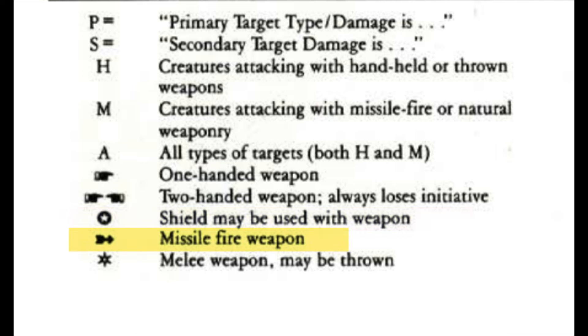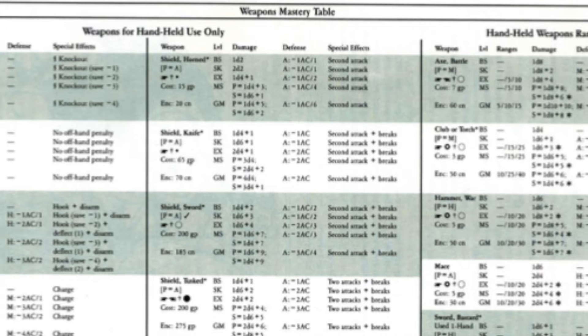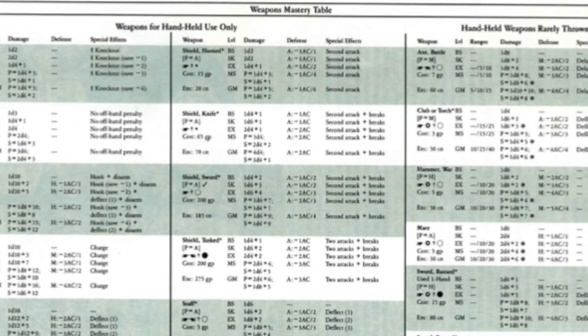The symbol of two hands pointing at each other indicates two-handed weapons. A circle and star indicates that the weapon may be used with a shield. An arrow indicates a missile device exclusively, as opposed to a weapon that can be used in melee as well as a thrown weapon. A starburst is a melee weapon that can also be thrown. A cross is a melee weapon that is rarely or never thrown. The compass-point symbol indicates that the weapon may be used during a mounted charge. A small bullet point means a small weapon. A white circle means a medium-sized weapon. A black circle means a large-sized weapon. The single or double asterisk means there are special addendums to these weapons listed elsewhere. A checkmark means you can set the weapon to receive a charge. Once you know the legend, you can spot at a glance the specifics of any given weapon.